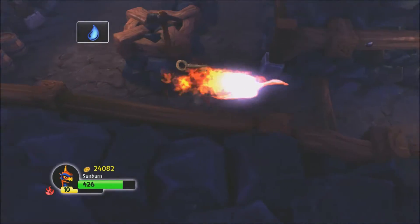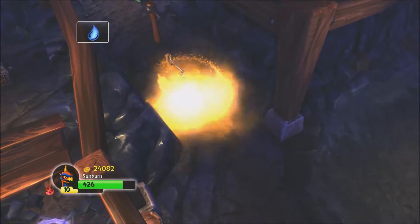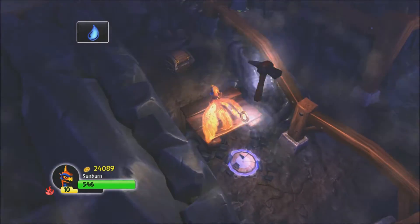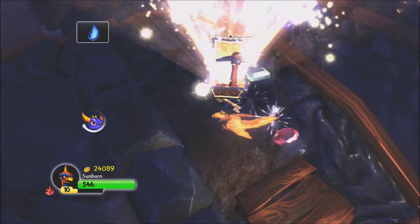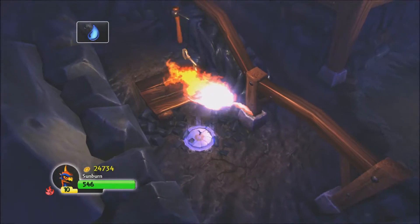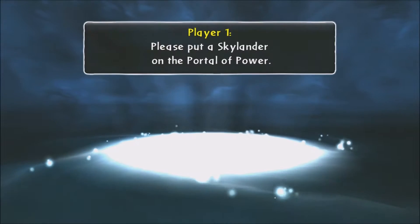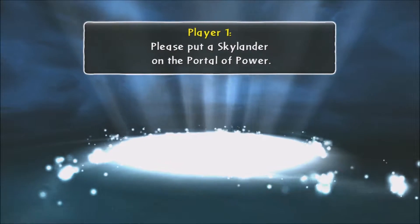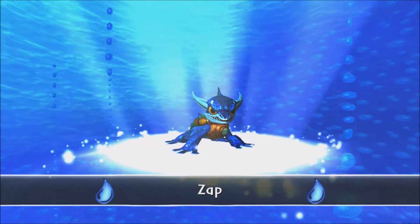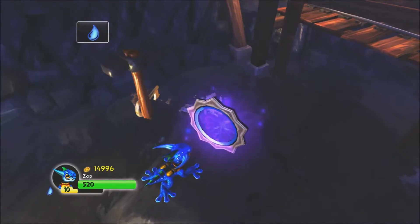Alright, that's four. Why am I going so slow? I'm just gonna go ahead and switch out to a Skylander that can go on water. Let's go ahead and use Zap. And we got Cinder Soul Gem.